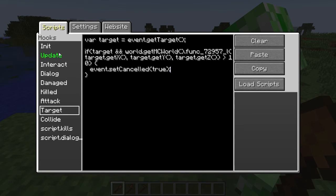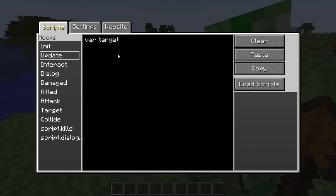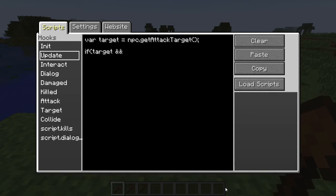There's not much code there. The update event is pretty much identical, except instead of getting the target from the event, you get it from the NPC: mc.getAttackTarget(). If you're not good at copying code off-screen, or you're watching on a mobile device, I'll chuck a link in the description with all my code so you can copy and paste it. We're doing the same thing: checking the target exists, then getting the light level via func_72957_L.